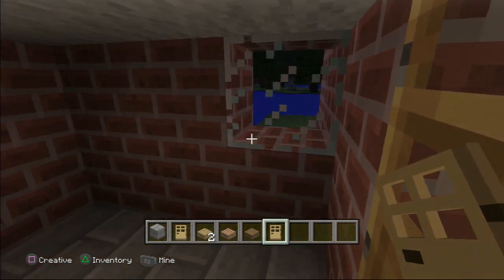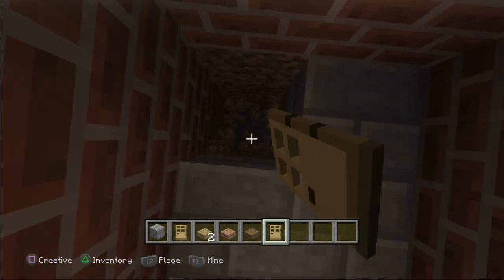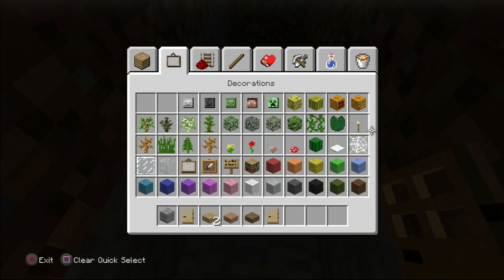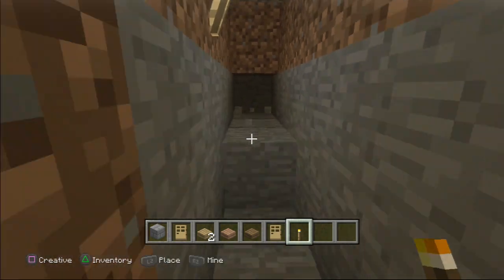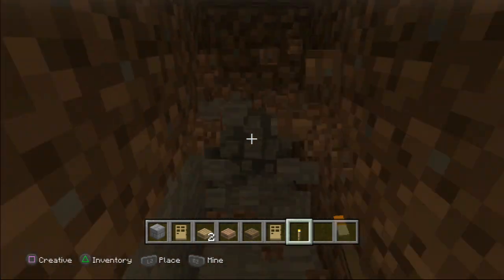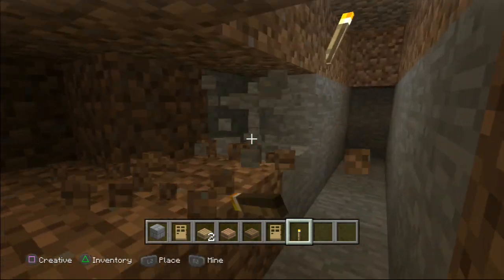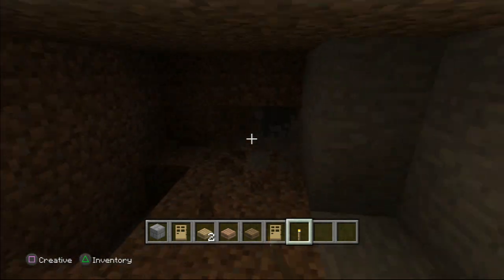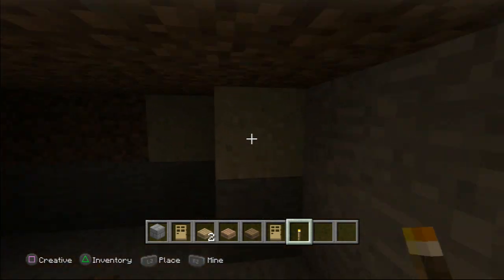This is actually looking pretty cool. Now we're going to dig. It's probably going to be really dark for you guys. I'm going to get some torches. So our place is up there. We're going to spread this out a little bit — we're not going to make such a large one. So there's definitely sand coming out of there.